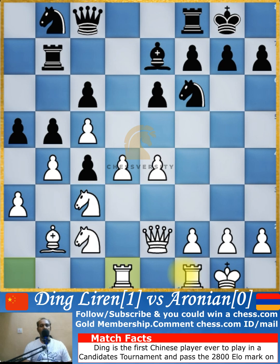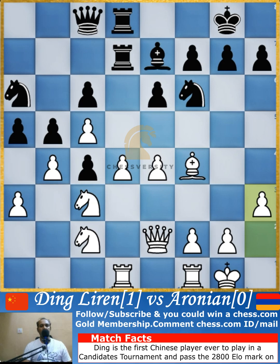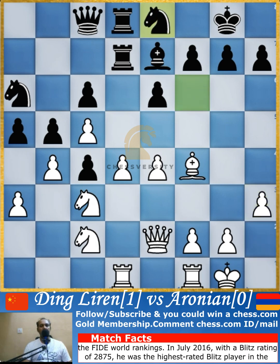Queen to c8 is played, and the rook comes to d1 on the d-file. Rook to d8 is played in response, bishop comes to c1, and knight jumps to a6. Bishop goes to f4 on the open dark-square diagonal, and the rook comes to d7 attacking the weak backward pawn. Pawn push to h3 creates territory for the bishop and gives the king some space.